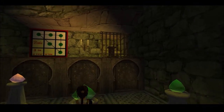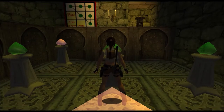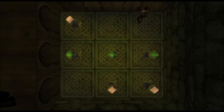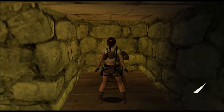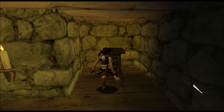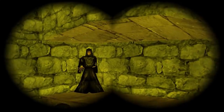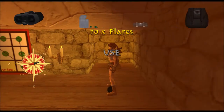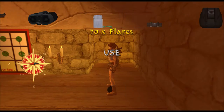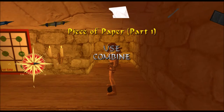Cool — we get the second piece of paper and the yellow crystal. I'll say goodbye to the Grim Reaper. 'See ya, man — your plan didn't work, you can't steal my soul.' Let's go ahead and combine the pieces of paper.